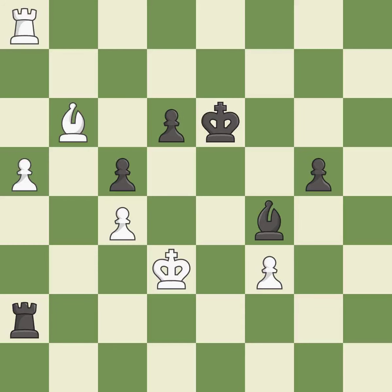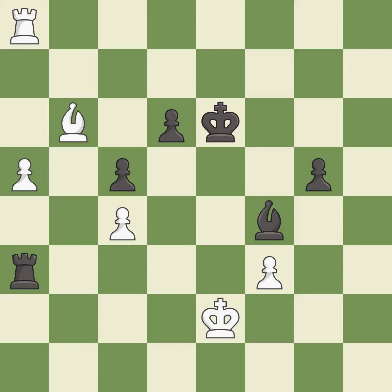This threatens to push a passed pawn towards promotion — it is best. This prevents the opponent from being able to push a passed pawn towards promotion — it is best. This evades the check from the rook — it is best. This is the strongest option — it is best. The passed pawn moves towards its goal. This threatens to push a passed pawn towards promotion — it is best.